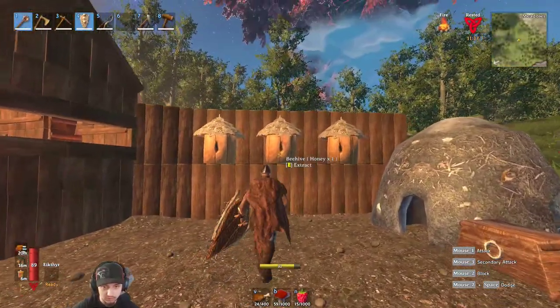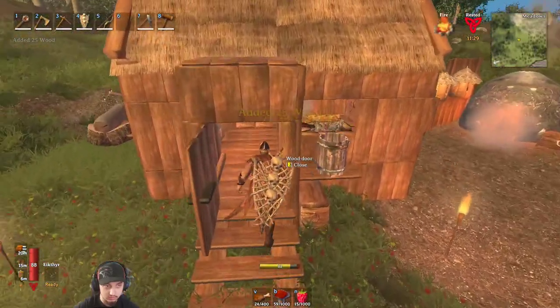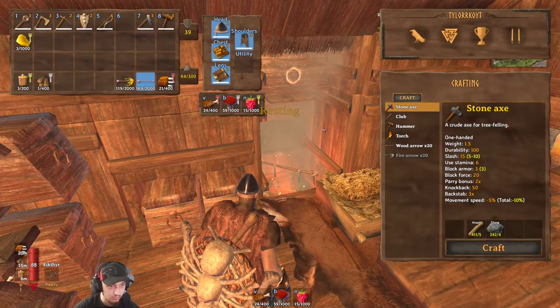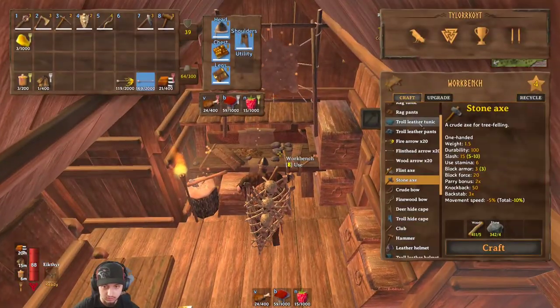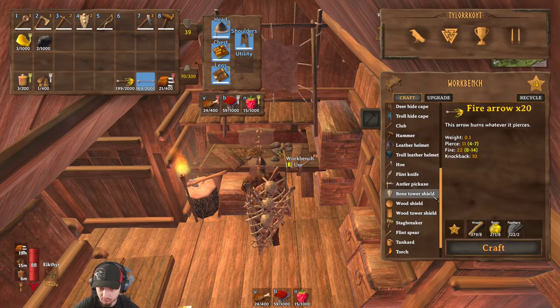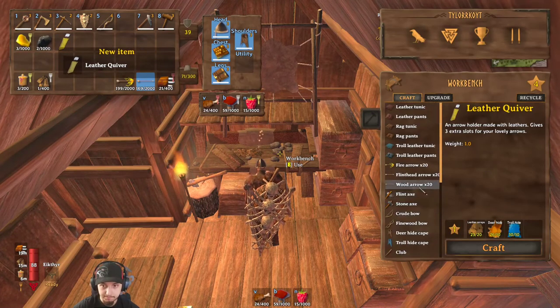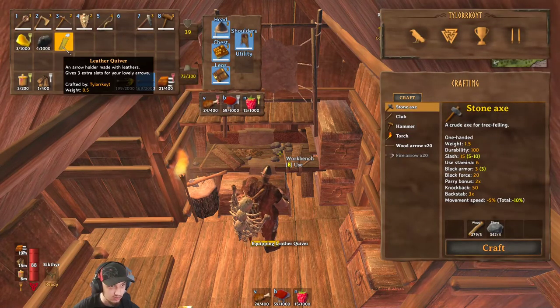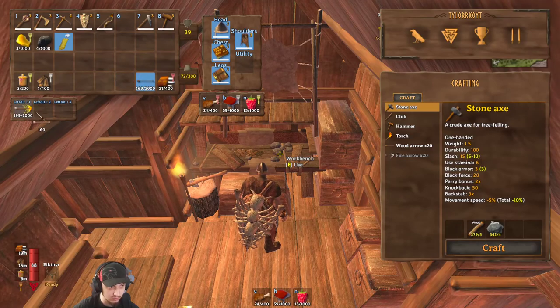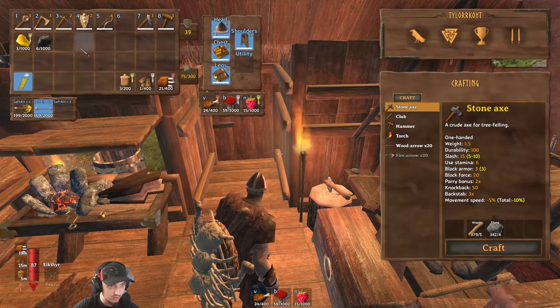We made it back to the house - let's see if we got any honey from the beehives. Let's throw a little bit of charcoal on. I already put everything away. I think we're pretty much set - let's make some more arrows. We got a lot of wood so let's make a few more fire arrows for the boss, because next episode we're gonna be fighting the boss - the Elder, I think his name is. This quiver also gives you some extra slots for arrows - you can switch back and forth between them.